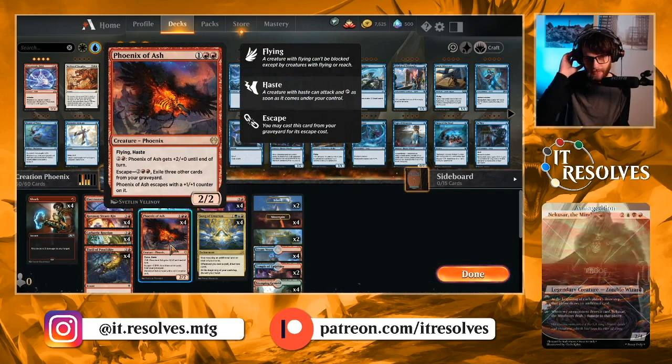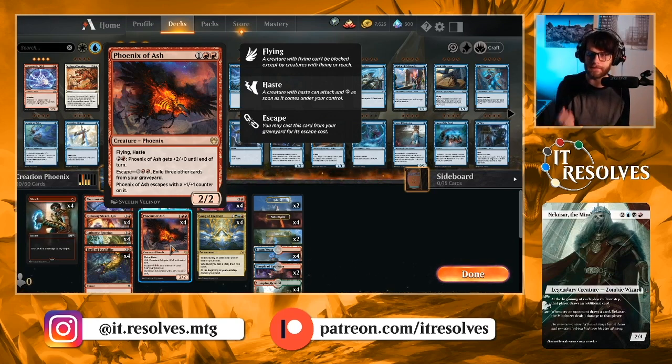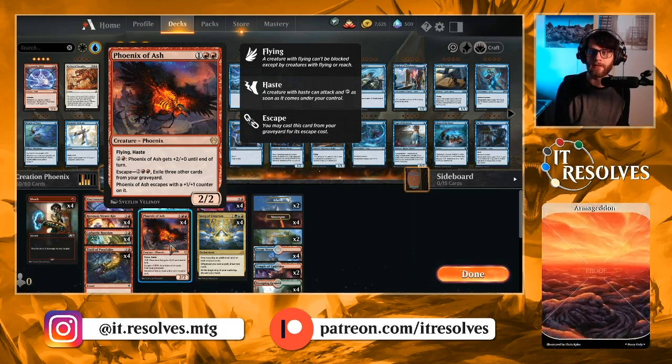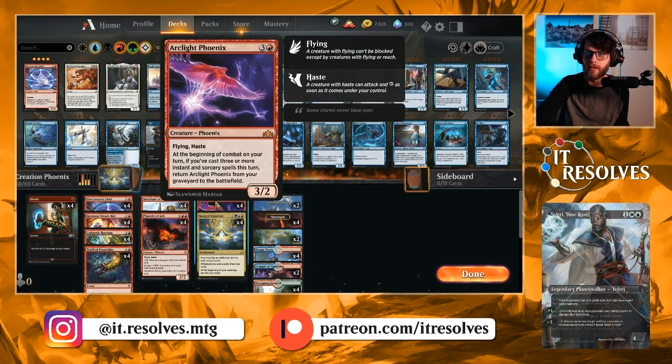Phoenix of Ash is a card I'm trying out in this list. I was watching Noxious, who played a very similar list and ran Bone Crusher Giants and stuff like that, which gives you more on-board things to interact with the opponent's board. I think Phoenix of Ash represents a different kind of threat — it's recursive with this deck since it goes to the graveyard and we can escape it back. Plus, we're playing additional lands each turn, so it should be easy to pump it up and deal tons of damage alongside Arclight Phoenix.